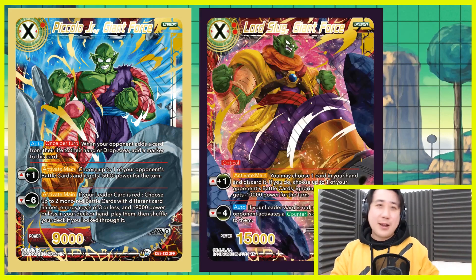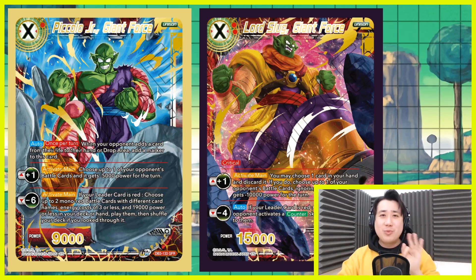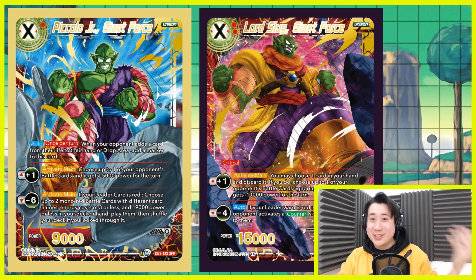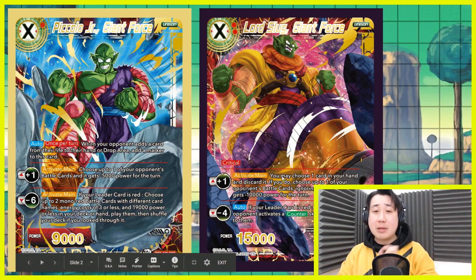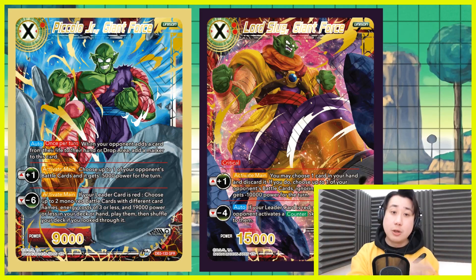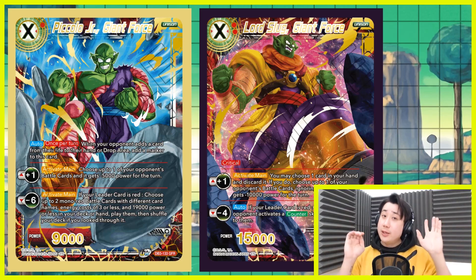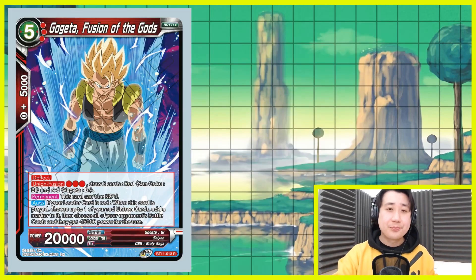I also play Lord Slug Giant Force — the split is 3-1. You can play all four Piccolo Jr. if you want, but I have this card, so why not? Critical 15k and plus one: you discard one, choose one of your opponent's battle cards ignoring barrier, then minus 10k. So your opponent has the meal, however you get the discard. 15k critical — why not? I understand these two cards might be rather expensive, so if you want a budget version, play the 3-cost Jiren.